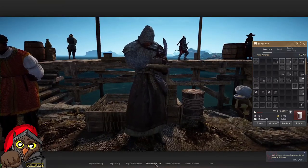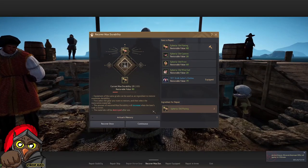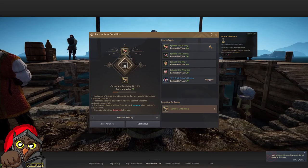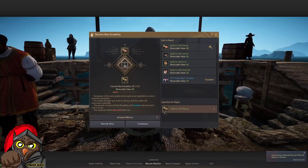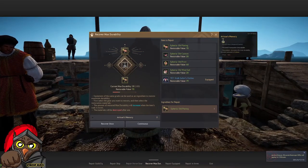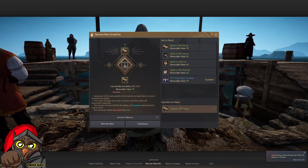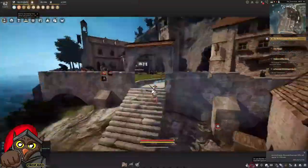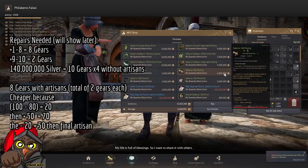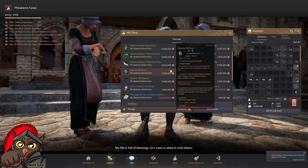To explain artisan memories: if you repair once without one, it only restores 10 durability. If you have an event artisan memory — which is times five — it restores 40 per use instead. So you only need two artisan memories to repair, versus needing eight regular gear pieces. Without artisan memories, repairing from 0 to 100 durability costs around 40 million in gear, or roughly 35 million for other pieces, so keep that in mind.